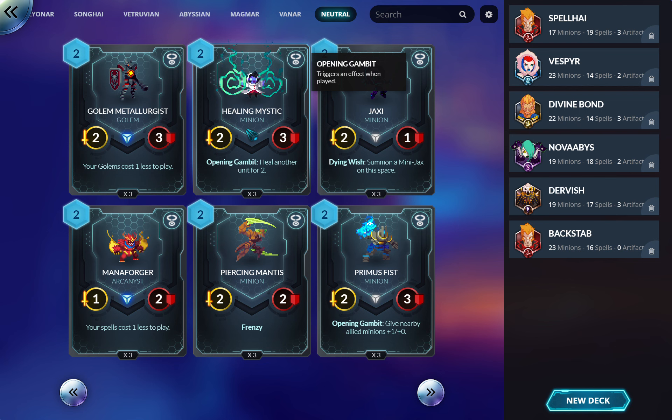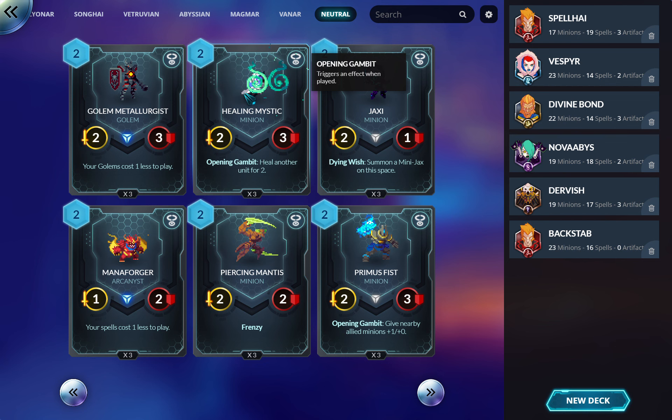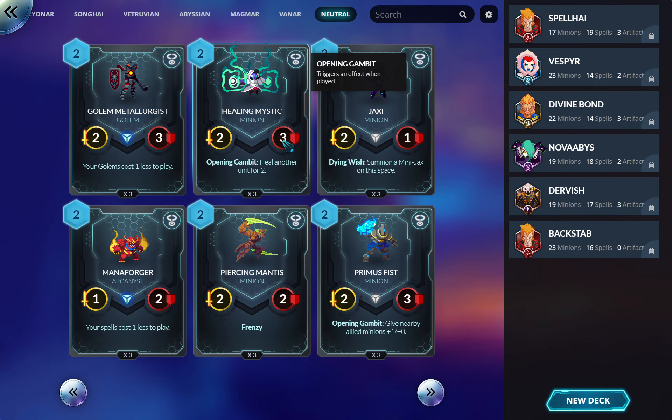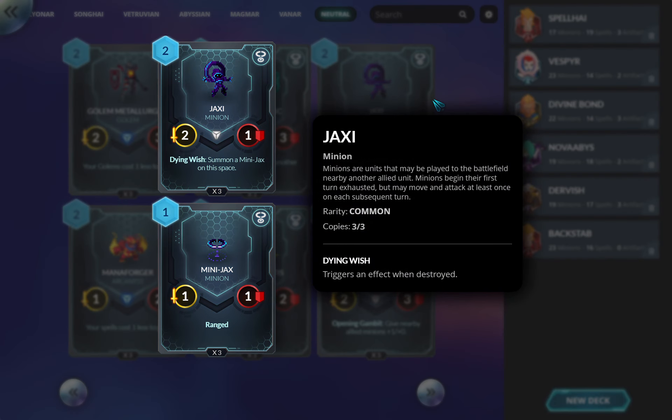Healing is a big deal — in the early game it basically undoes one attack. This heals anything, so you can heal an allied unit. For example, I drop one, it attacks and clears an enemy creature, but now the enemy general can kill it — so I heal it and now they can't kill it again because it's back up to three health, outside of general clear range. Very, very good card.